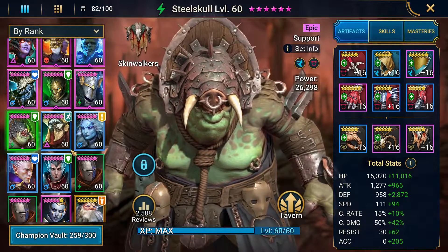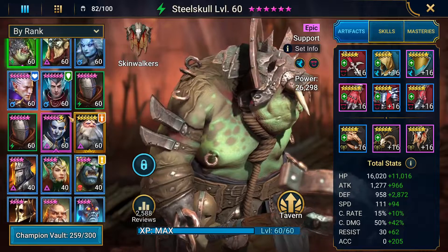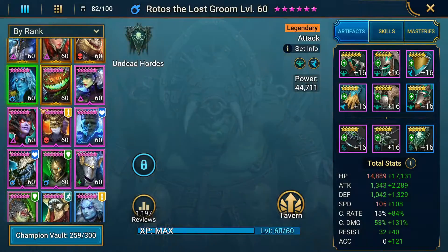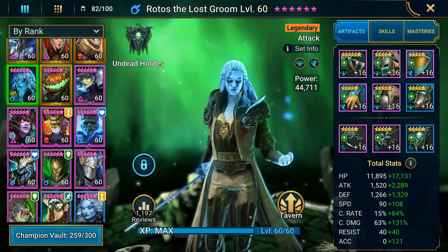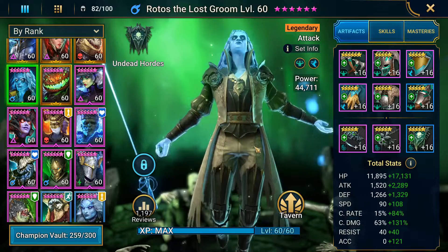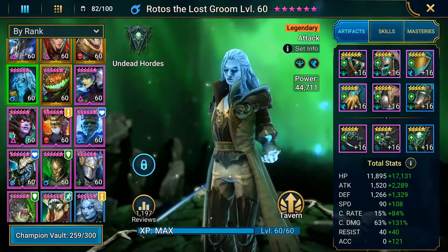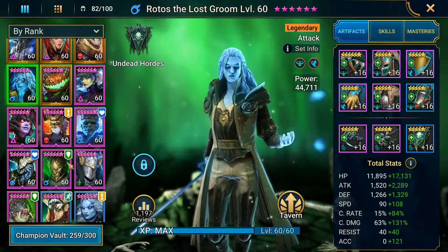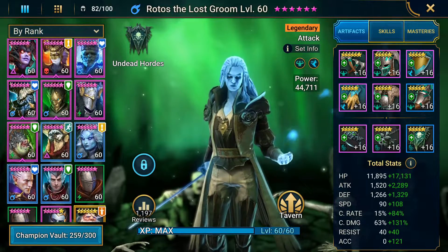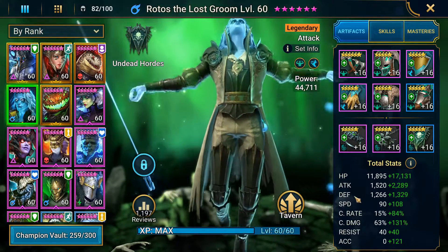The final member of my team is Rotos. I've got him in a Relentless set because he takes tons of extra turns and does amazing damage. If his accuracy were higher, I would actually take Tyrell out because Rotos could provide the defense down consistently, and I would switch from Tyrell over to Jareg for sustain. But let's go ahead and go over Rotos' build.